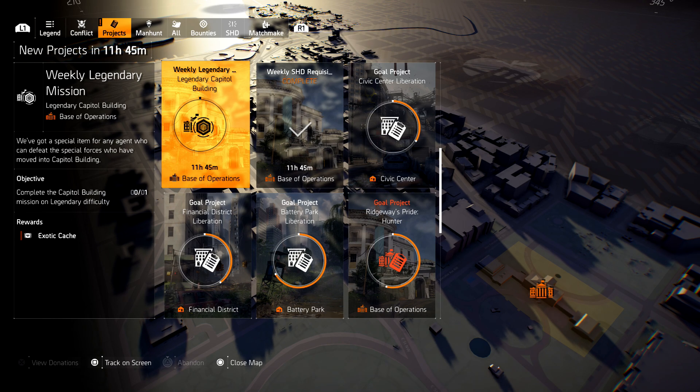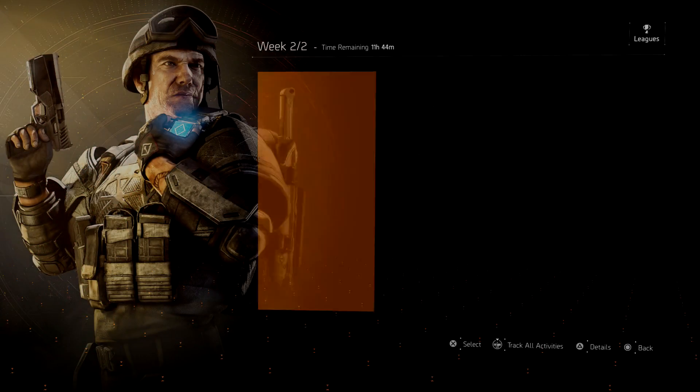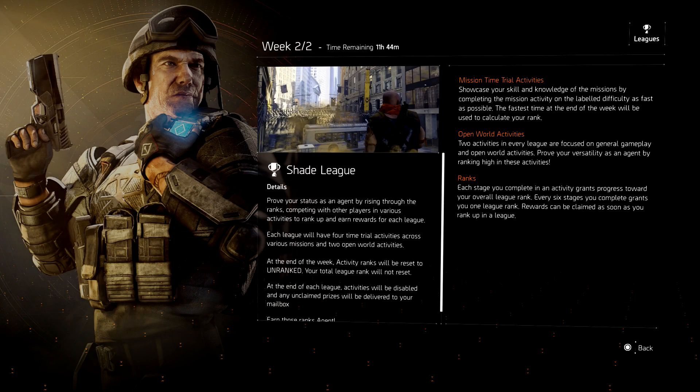You also have the weekly legendary mission. Once you complete your first legendary mission, a project will pop up and you can do another legendary mission once a week and also get an exotic cache. So those are probably the two easiest ways to get exotics at the moment if you're looking for those exotic caches.